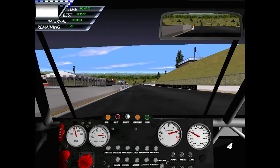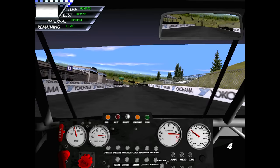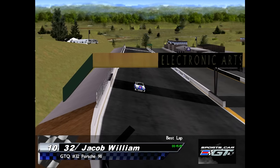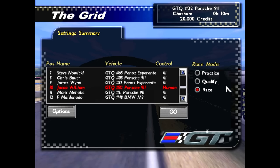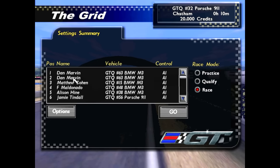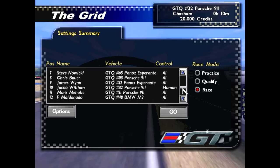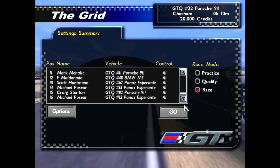We'll complete the qualifying attempt and see where we're going to start. I qualified pretty much middle of the road, starting in 10th. Taking a quick look at the list of names — I've got two Dan Marvins, which is interesting. We're also racing against Maldonado — hopefully no relation — and I noticed Allison Hine, who was very prominent in the sim racing community pretty early on and ran a website that's still up. I wonder if she was a beta tester for this. Starting in 10th, pretty much right in the middle of our 16-car grid.